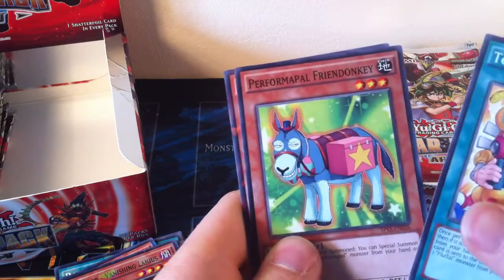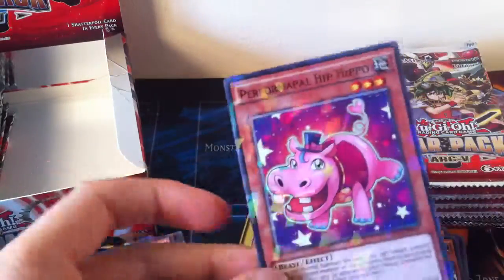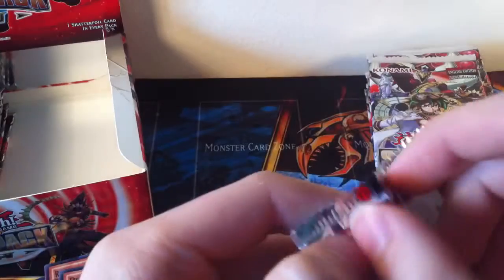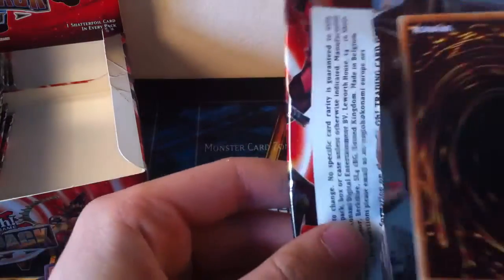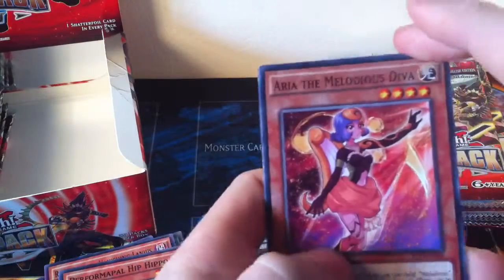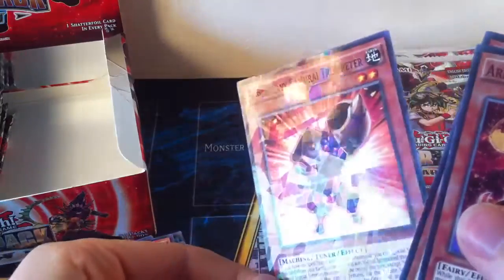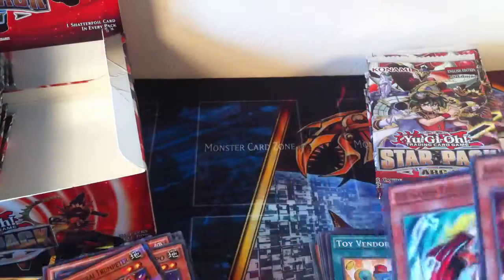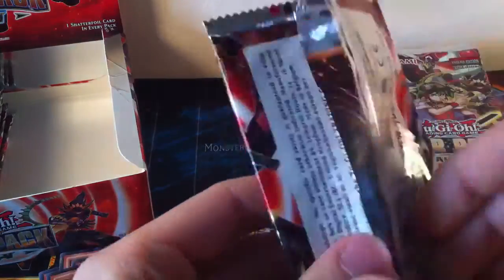Toy Vendor, Performapal Friend Donkey, and Performapal Hip Hippo. I've ordered the new starter deck with the Hippo tokens in it, which I think are really cool, so I should have quite a lot of Hippo tokens — I think I've ordered three by accident when I only meant to order two. Aria the Melodious Diva, XX Saber Full Helm Knight, and a Shatterfoil Super Heavy Samurai Trumpeter, which actually at that angle looks really nice and shiny. I like shine, shine is good, sparkles. Getting Trumpeter is good for the Super Heavy Samurais I'm trying to build.